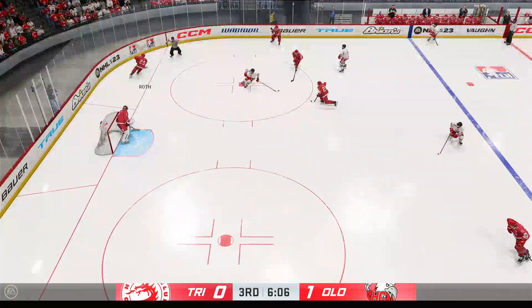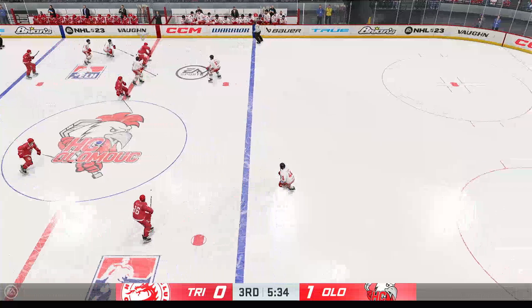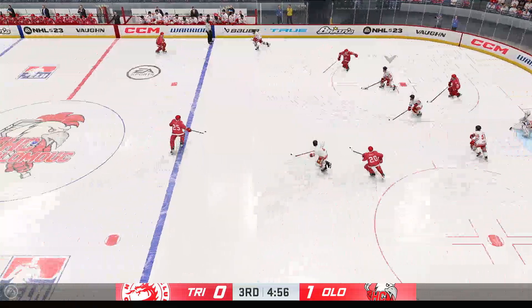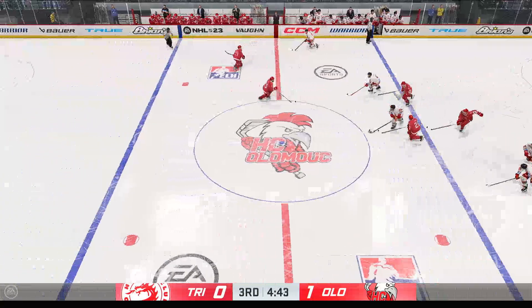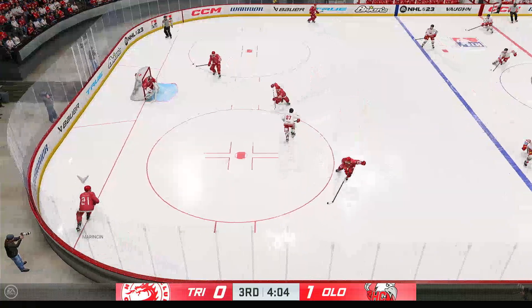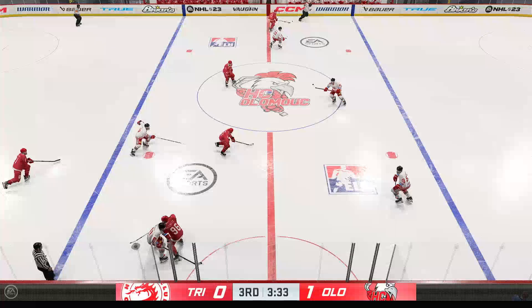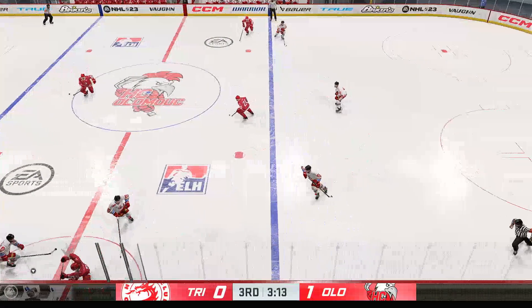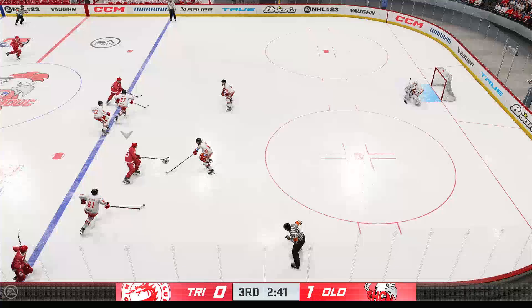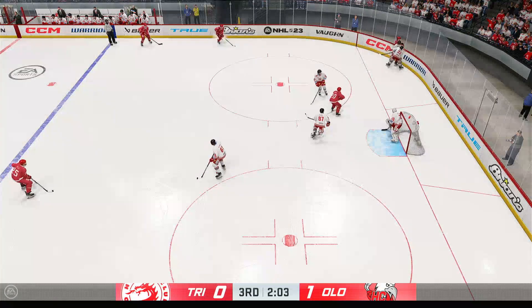They're going to rue that one — a chance to even the score, they didn't get it done and we go back to even strength. Trinic has got it along the wall, dumps it in. Olomouc's got it from behind the net and looks to make something happen from the neutral zone. Trinic has got the puck along the wall. Marincin's got it in the defensive end. Grabs the puck at center, takes the feed into the middle of the ice. Drives it to the crease. They continue to fight for that puck along the wall.